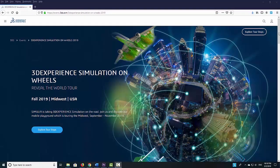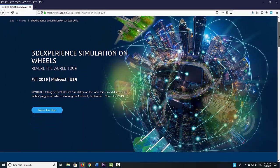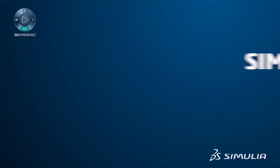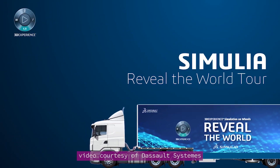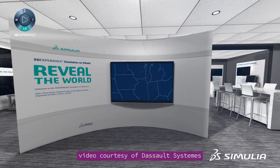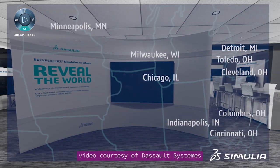If you are in the Midwest this fall, you might get the chance to go see Dassault Systèmes' latest technologies in a mobile van. The company is launching a road trip called Simulia Reveal the World, with a mobile van equipped with demo hardware, software, and AR/VR gear to let you try out its 3D experience simulation tools.